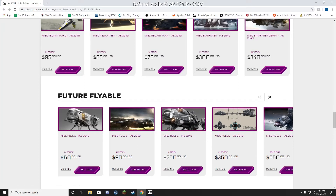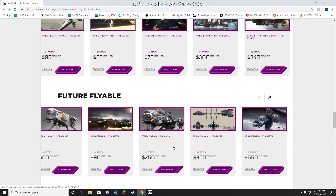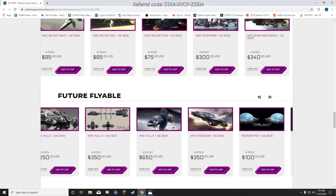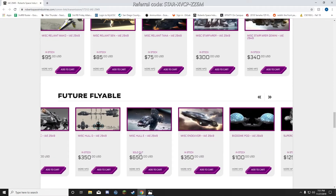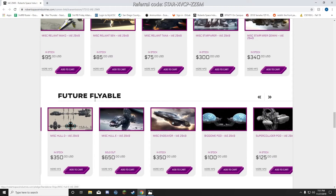Where MISC really shines is in its future flyables: the Hull series. The Hull C is highly recommended — it has the highest cargo count for the lowest price. The Hull E is super expensive and sold out; I don't think it will ever be very usable because the risk is just too high.